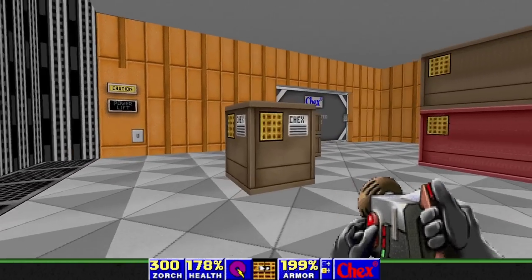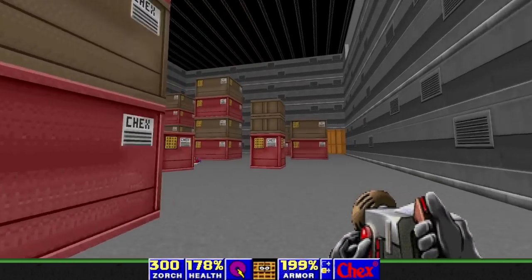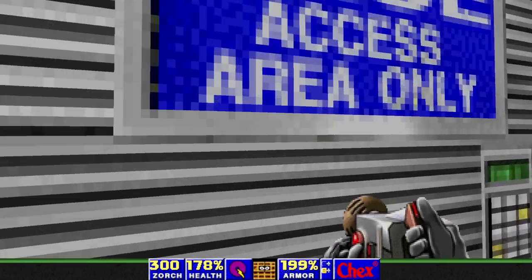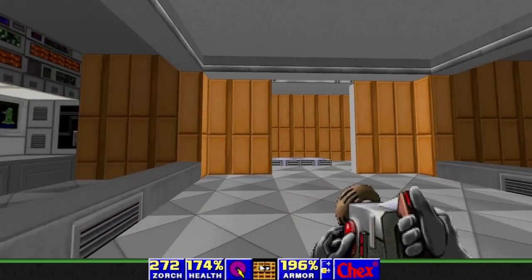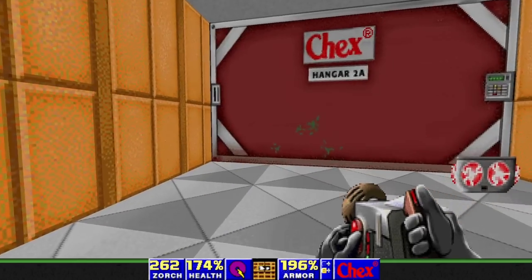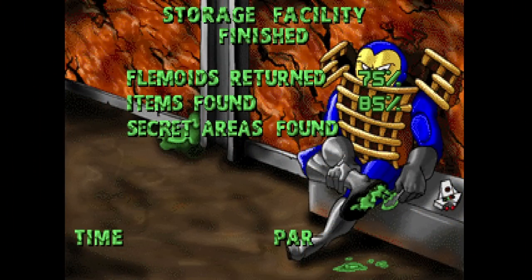Let's go use that blue door we found. Up the stairs. Through the blue door, there's a bunch of them in here but they're not much of a threat. On the other side of this teleporter there's a switch. Maybe it opened up this area. Perhaps this game is a little too easy on the easiest difficulty. That said, it is made for kids, and I was five or six years old when I first played it.